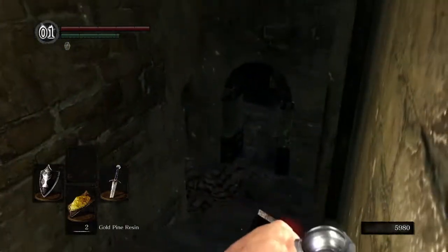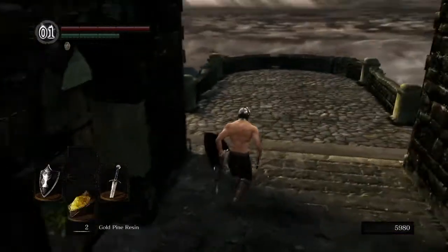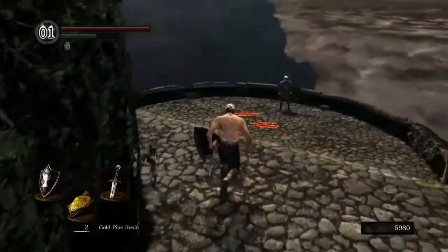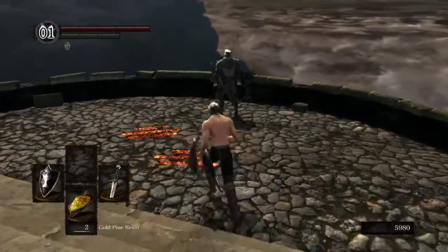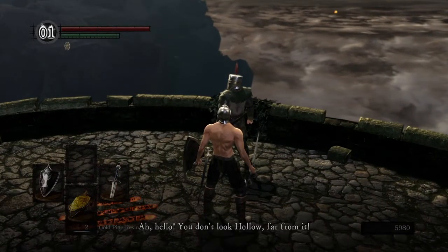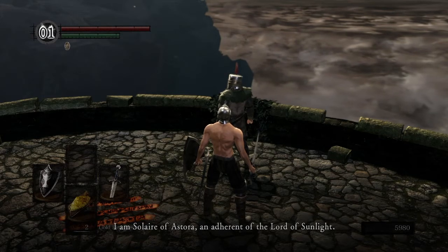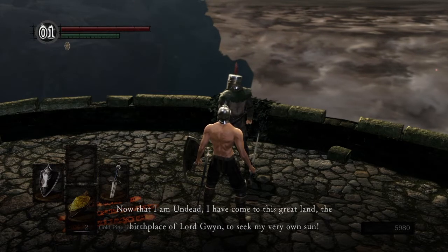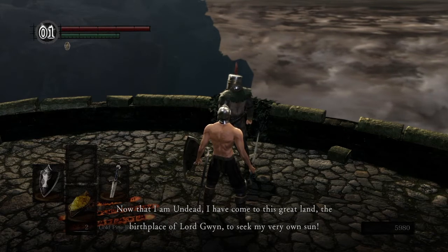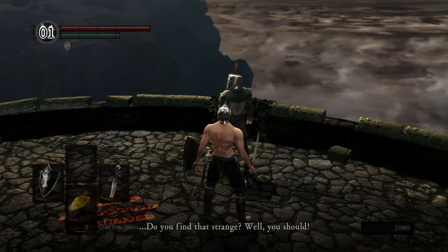Grab that item and then we'll head down here. I need a key to go through there — that's the area after where we're going, the Lower Undead Burg. Hello — you don't look hollow, far from it. 'I am Solaire of Astora, an adherent of the Lord of Sunlight. Now that I am undead, I have come to this great land, the birthplace of Lord Gwyn, to seek my very own sun.'